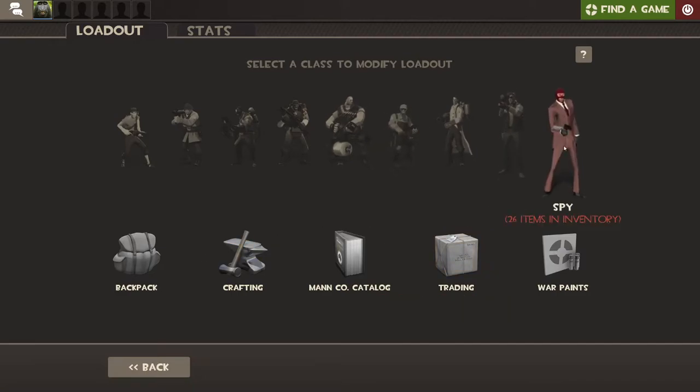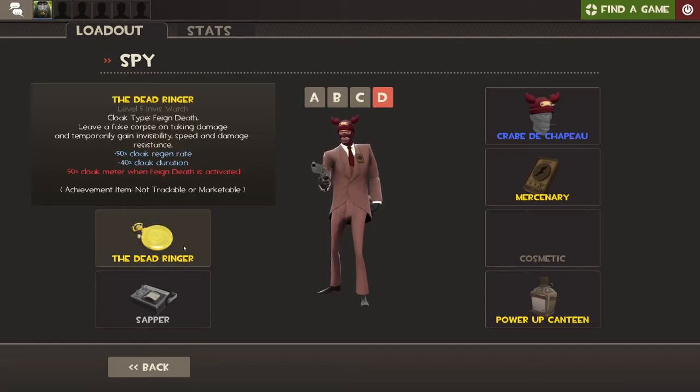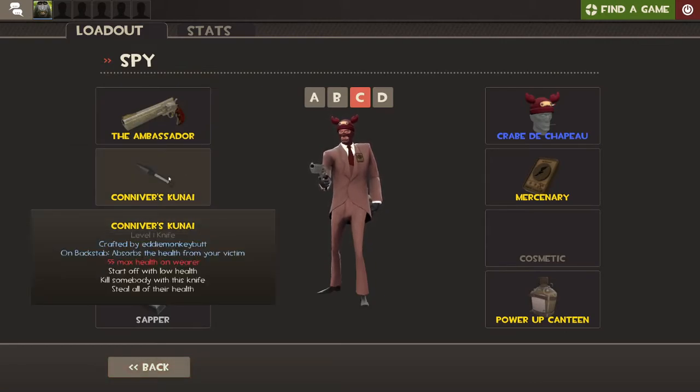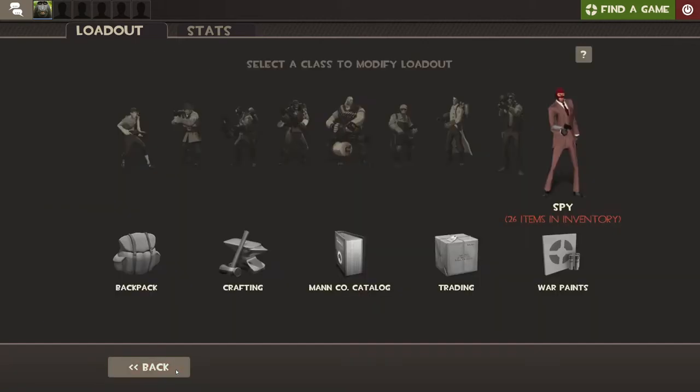I'll also show my Spy. I'm good with a few loadouts — I use either the Ambassador or the Letranger. I have the Ambassador and either the Dead Ringer or the Cloak and Dagger. It's pretty easy to get. I might also grab an actual knife — the Kunai. I'll probably use a regular butterfly knife though.